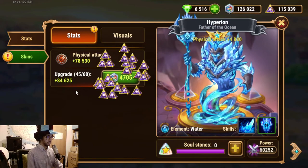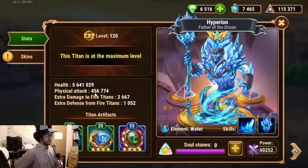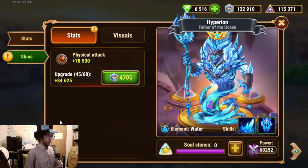And now we are 236,000. Minus what we had — we are down to 122,000 skin stones remaining, and we have spent 114,000. The increase here is 78,000 physical attack. Oh, the next level is a big increase. And now we are at 56 — up from 378,000 or something. We can see a power increase of 2 or 3k. We have enough resources for another two titans at level 45.